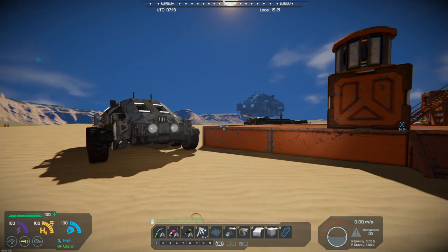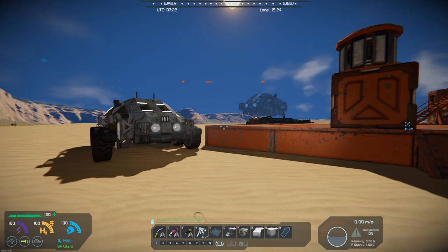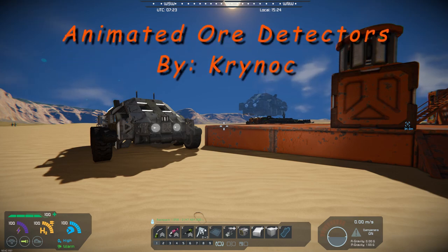Hello all you space engineers out there, Commander Kingfish here, and it is Mod Wednesday. Today I got just a very simple mod to kind of add some interest and animation to your game. It's called Animated Ore Detectors and it's by Krynoch.